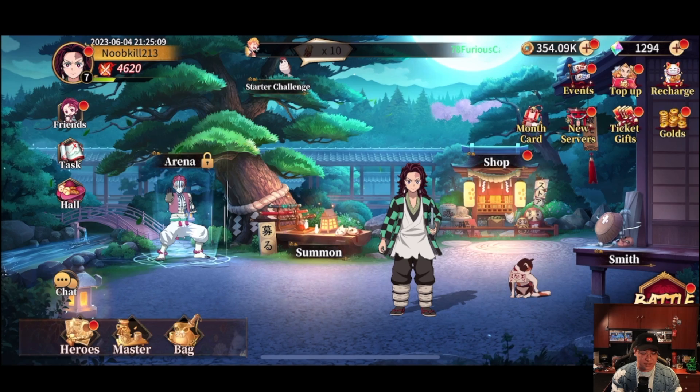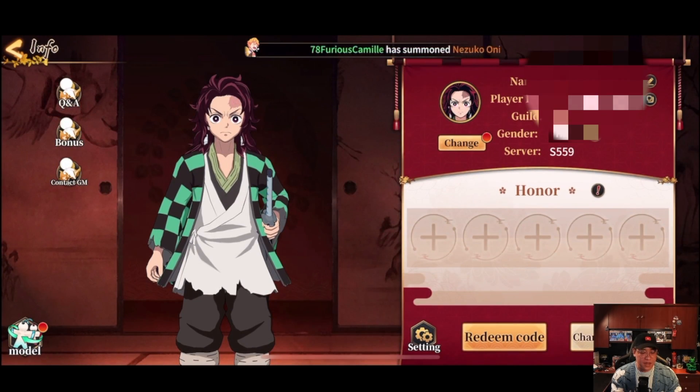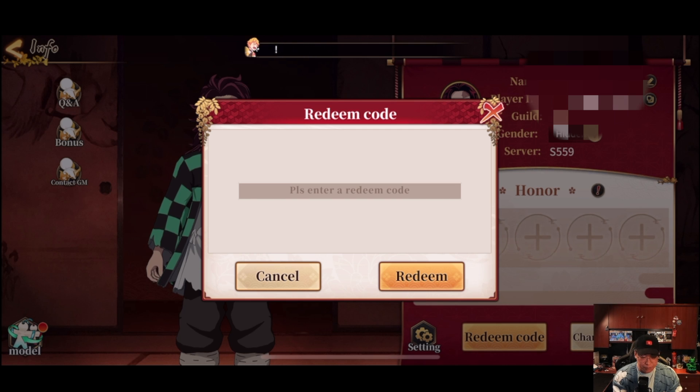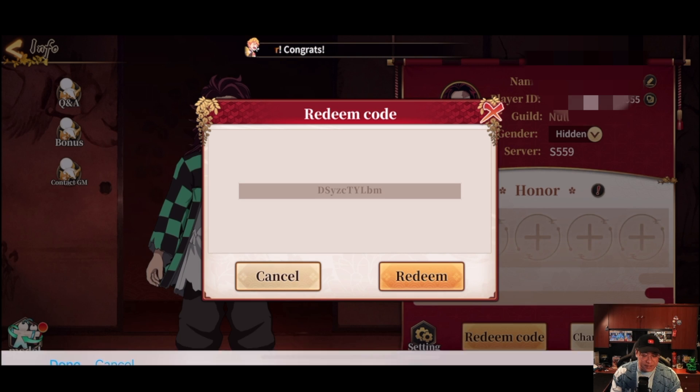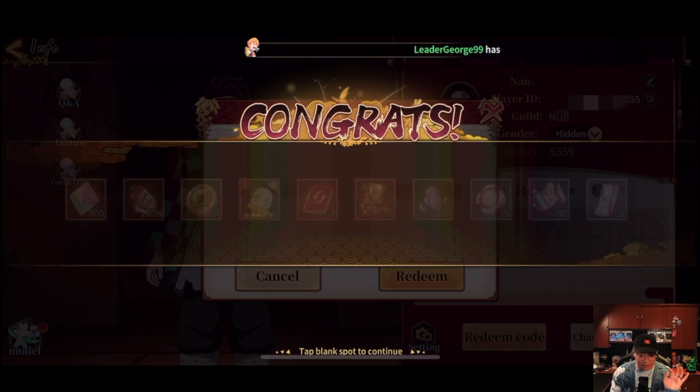Let's go ahead and use those redeem codes. If you go to your top left and click 'Redeem Code', please enter a code — I think I can just copy and paste. The first one is D-S-Y-Z-C-T-Y-L-B-M. I don't know if uppercase is needed but that is the first one, hopefully this works — and redeem!